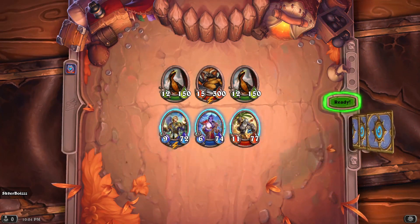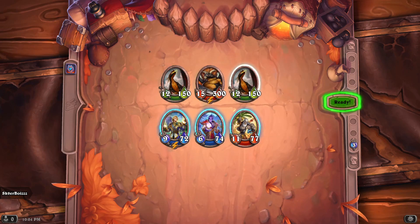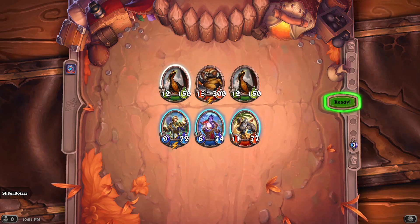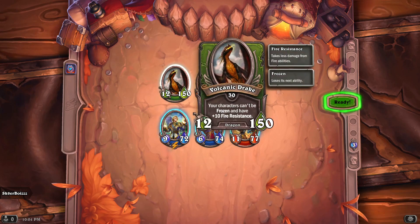Let's take a quick look at the boss. At the end of each turn, restore 40 health to all your other dragons — so these volcanic drakes, except for the boss itself, restore health. So don't bother hitting them, just hit the boss. The characters cannot be frozen and have 10 fire resistance, so in total there's 20 fire resistance. That's why the Baron Ragnaros team did not do anything to those guys.